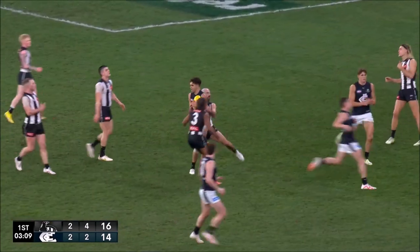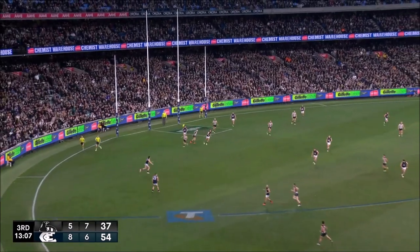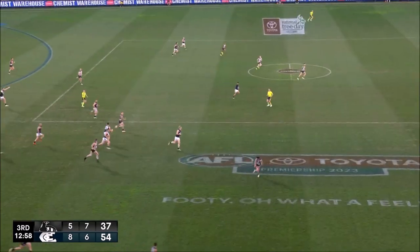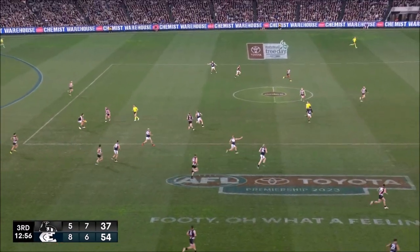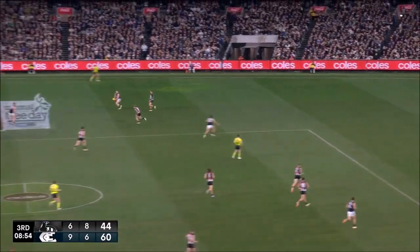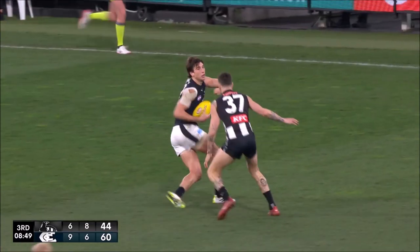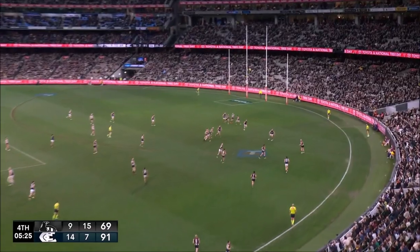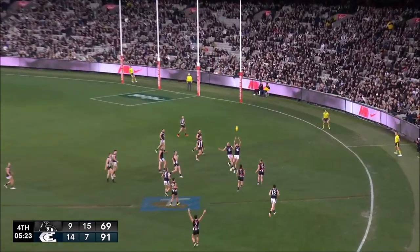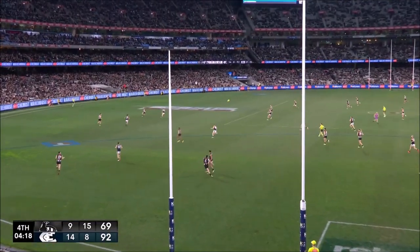Set up here, is Mark. Newman did well, didn't panic, got it to Marchbank, and Carlton. Hewitt, lots of Blues streaming forward. Saad, nice sitting bounce, little one around the corner, Marchbank keeps coming. Markoff will make him kick out. Not his best — kicked it straight to Marchbank. Previously healthy Collingwood.